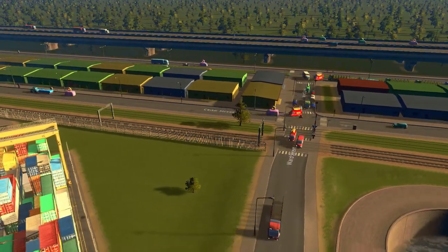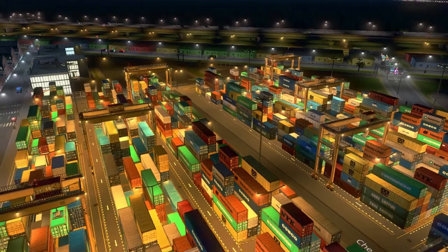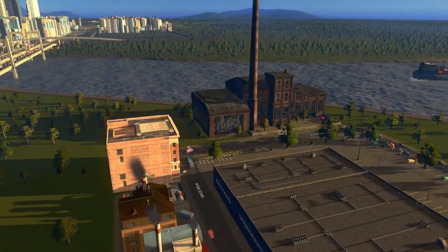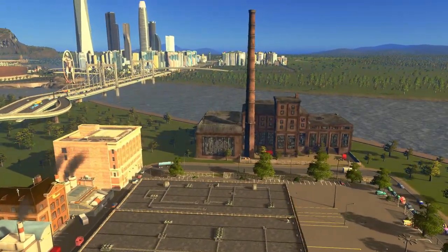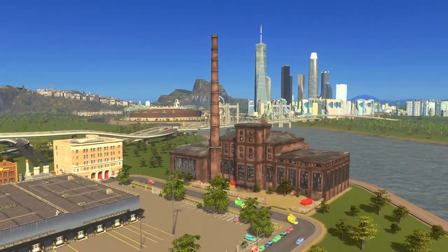Hello and welcome back to the Cities Skyline series where today we're going to be making a dockyard — a big cargo hub area consisting of the docks, intertwined with a lot of the rail network so that we can send cargo out to other areas of the city and internationally across the nation through the use of train tracks.